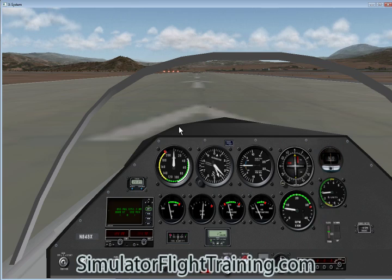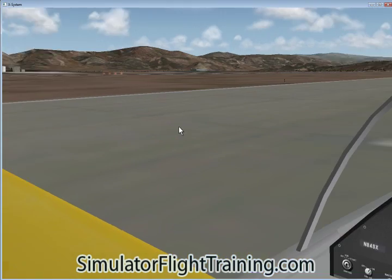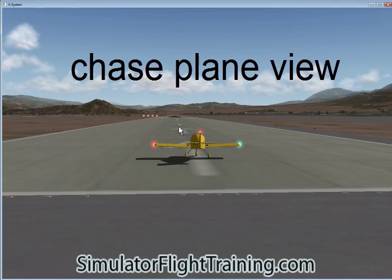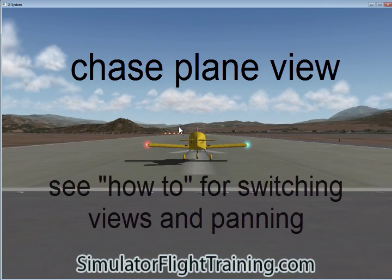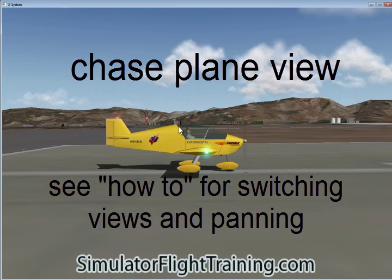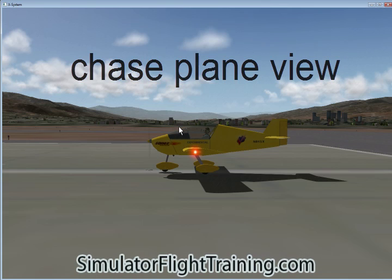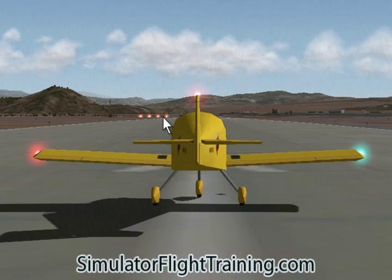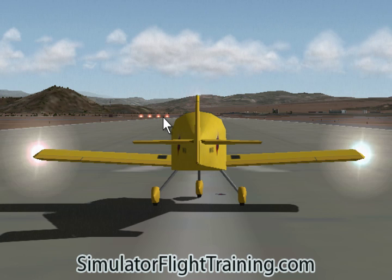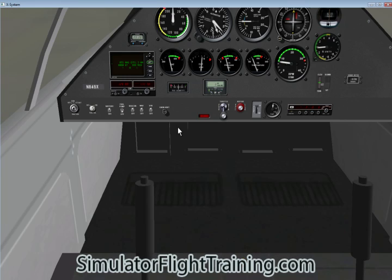Here's our 2D view. Going to our 3D view. Going to look at the back of the aircraft and get a little closer here, then pan around. Look at the ailerons. Look at the elevator. Now we're going to look at the rudder. Back to our instrument panel — of course we can look down.